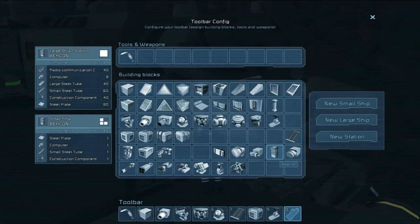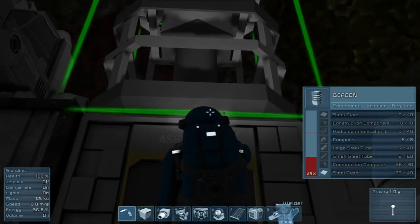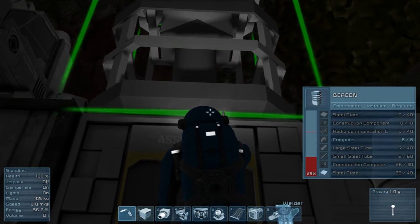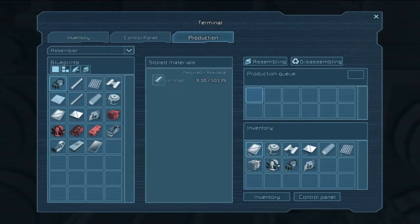What all do I need? Tubes, construction components, plates, computer components, and radio components. I already did the computers. It's saying I have seven in inventory but I've already put them in - so I need seven to twenty-six, meaning fourteen more construction components. Forty radio components total. Let's start building the queue here.